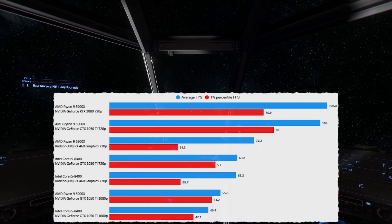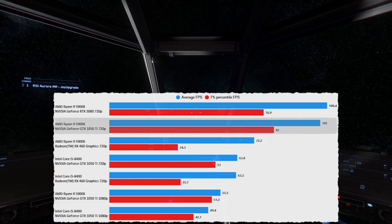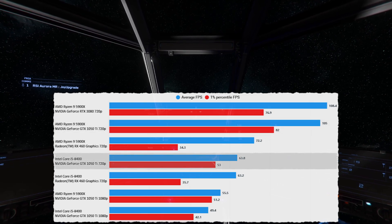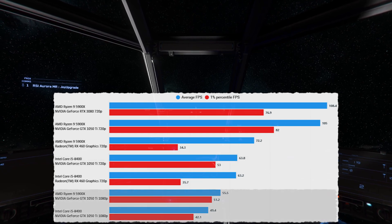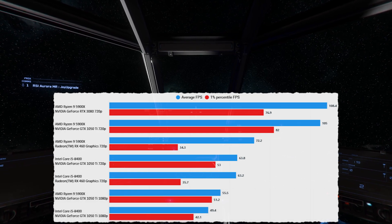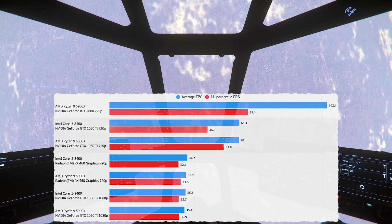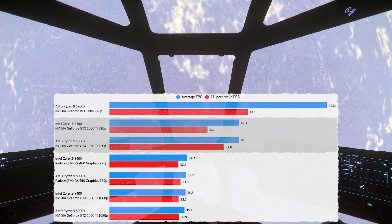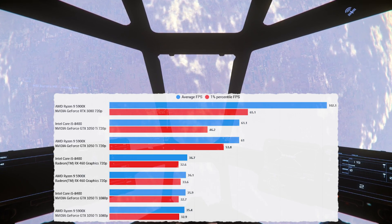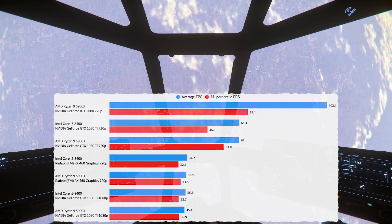Here we go into space with the 1050 Ti, and you can see that with the 5900X you are not bottlenecked in any way at 720p — it's nearly matching the 3080. When you pop it into the i5 system it does drop considerably, and then drops again when you up it to 1080p. Looking at ArcCorp, you see quite consistent results between the i5 and the 5900X both at 720p and 1080p, which basically confirms we are GPU bottlenecked at this point. At 1080p you'd be pretty happy if you could play the game all the time at 35fps.